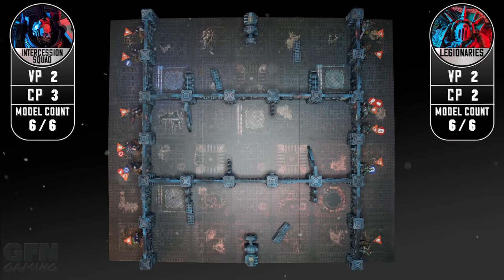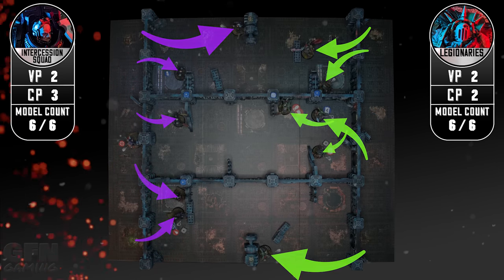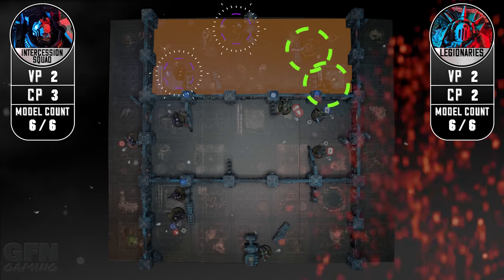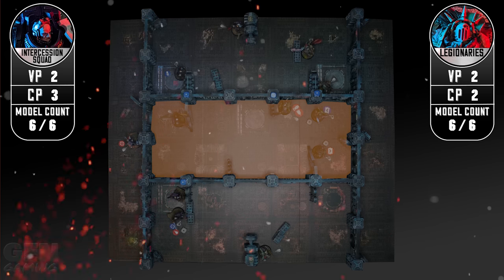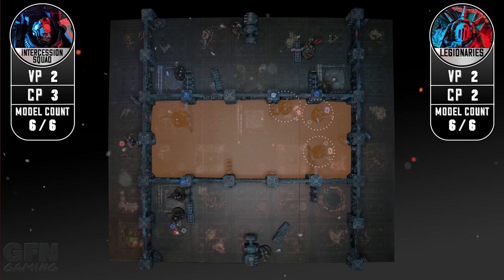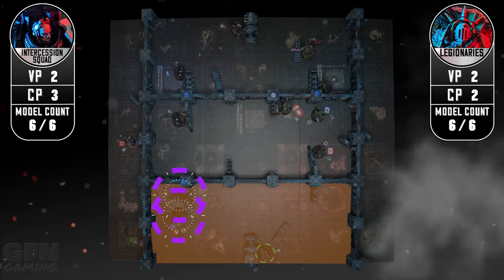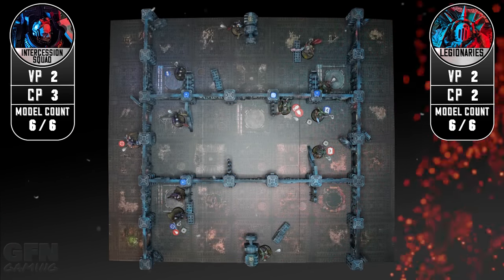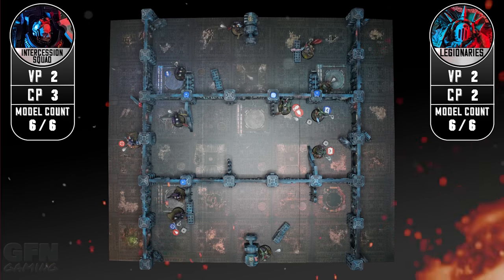Both sides making moves towards the center of the kill zone with the legionaries being slightly more aggressive, although the scores are still level at two points each. They don't get scored until the end of the battle, but currently the top sector is contested. With three bodies to one in the middle sector this is held by the legionaries, and outnumbering the legionaries two to one the intercession squad have secured the bottom area. I'm a bit light on the bottom area but I think stacking in the middle will help me score central control.